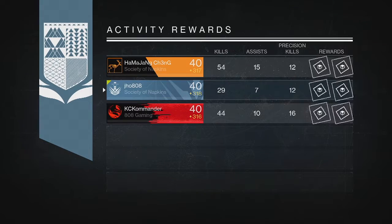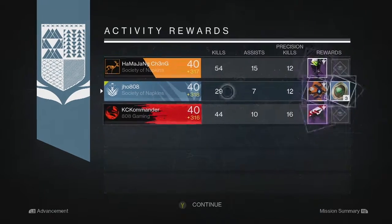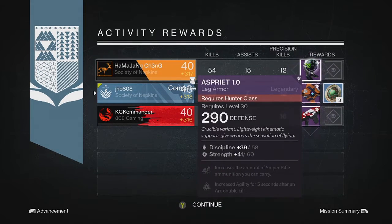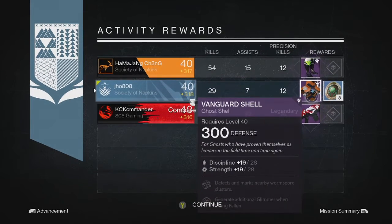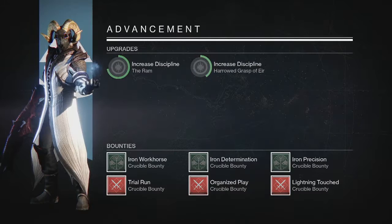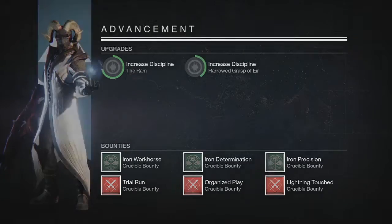Moving on to my next character, my Titan — for the Nightfall we ended up getting ourselves a Legendary Ghost Shell this time. Pretty unlucky, and my two teammates got some Legendaries as well. We saw some Boots and an Auto Rifle, so pretty unlucky for all three of us on that one.